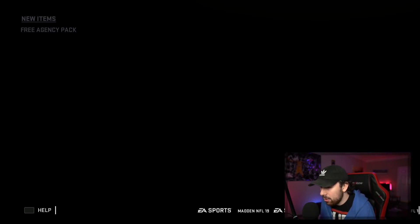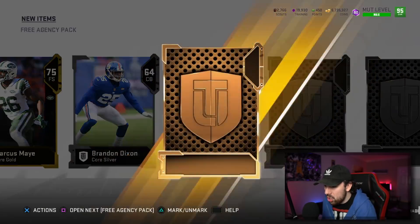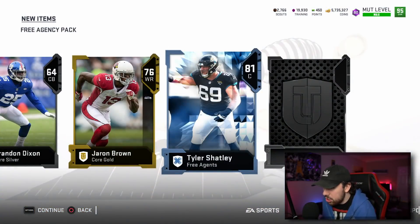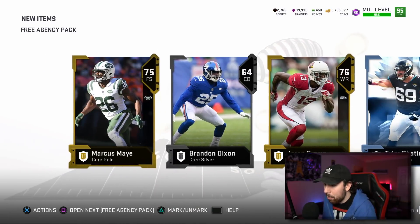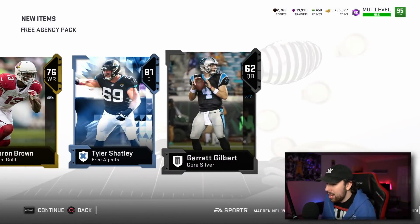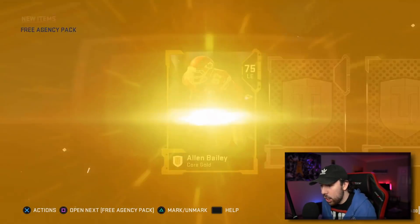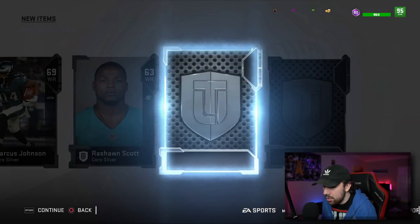A lot of people do golden tickets on Michael Vick, Randy Moss, or Calvin Johnson, which is cool, but they're going to be a 99 overall anyway so you're really only getting a plus-one increase. You want to do something fun — like a Brandon Dixon or a Jaron Brown — some random 99 overall that might actually be super glitchy or super OP. That's what I'm saving all my coins for towards the end of the year.